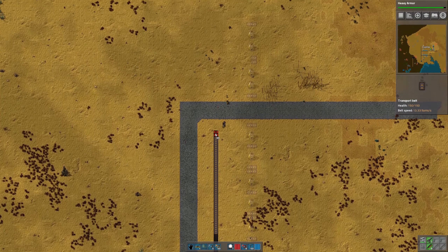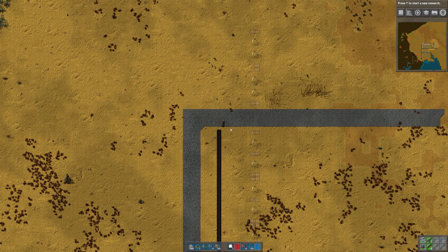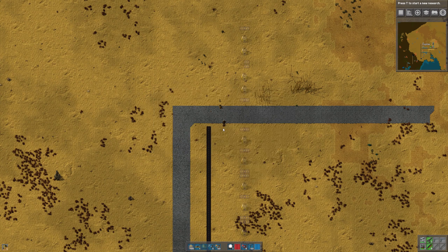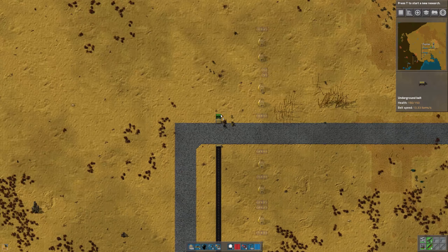We've got a nice little base started here. Fluid handling research is complete, so what shall we do next? Let's do heavy armor. I mentioned before that the armor, even though we don't need it in this playthrough, will give us more inventory slots, and that would be something nice to have. So next order of business is steel production, and I want to get the steel going so that we can start to produce steel furnaces and get the rest of our smelting operation set up.